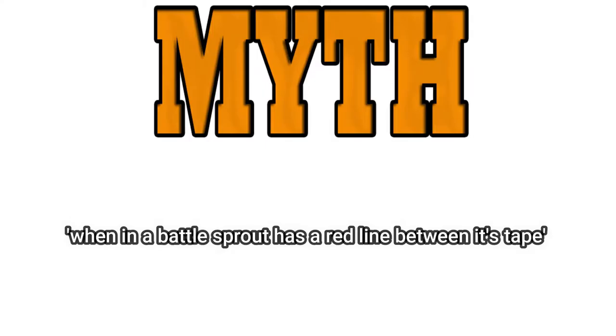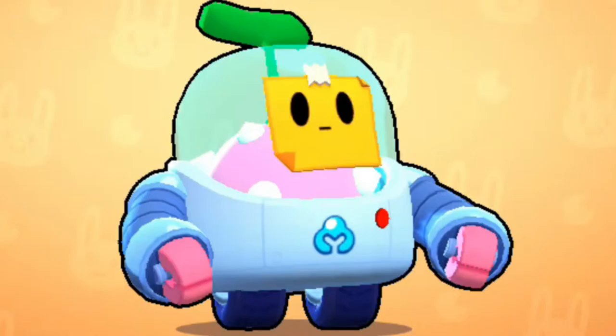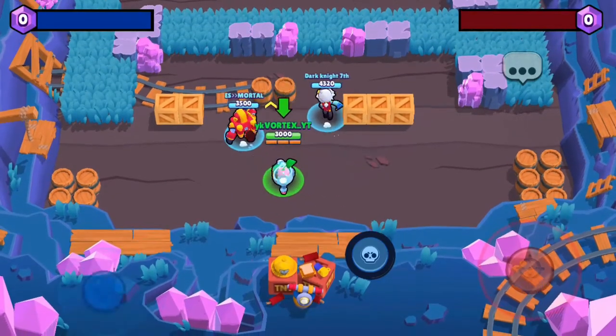Myth: When in battle, Sprout has a red line between its tape. This is the normal Sprout. This is Sprout in battle. Let's zoom in. Yep, I can see some red in there. Myth confirmed.